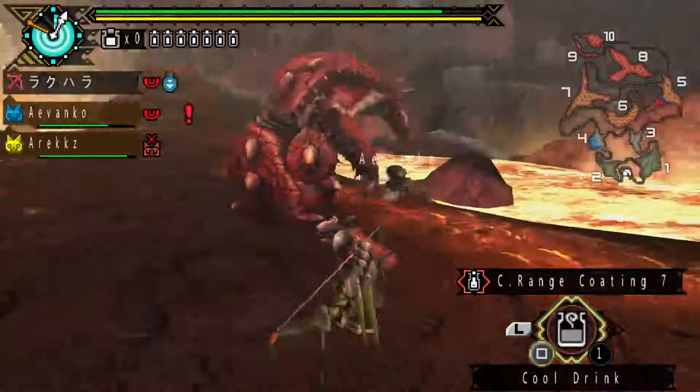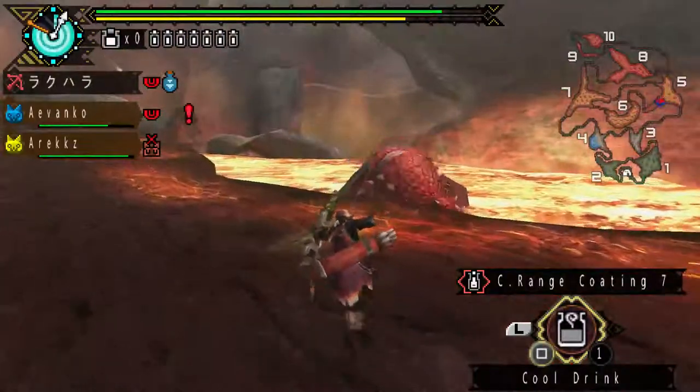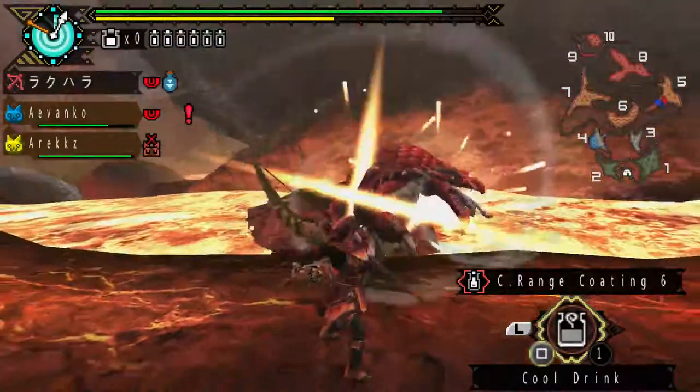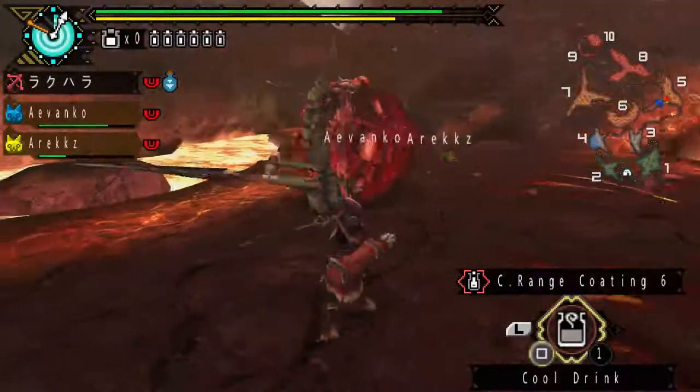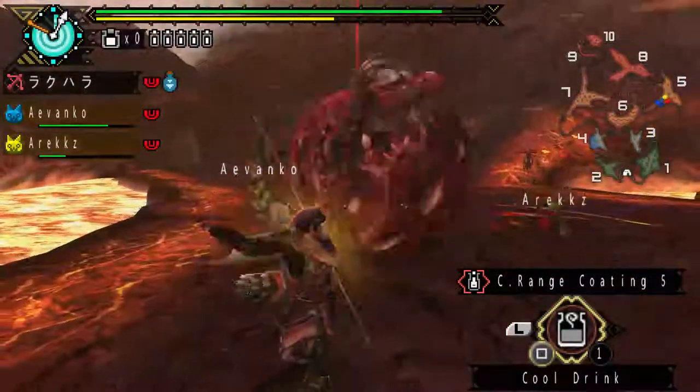He does have a tell right there, where he looks around to aim. You can see he actually looks to his left before he shoots out his tongue — that's the indicator that he's aiming.